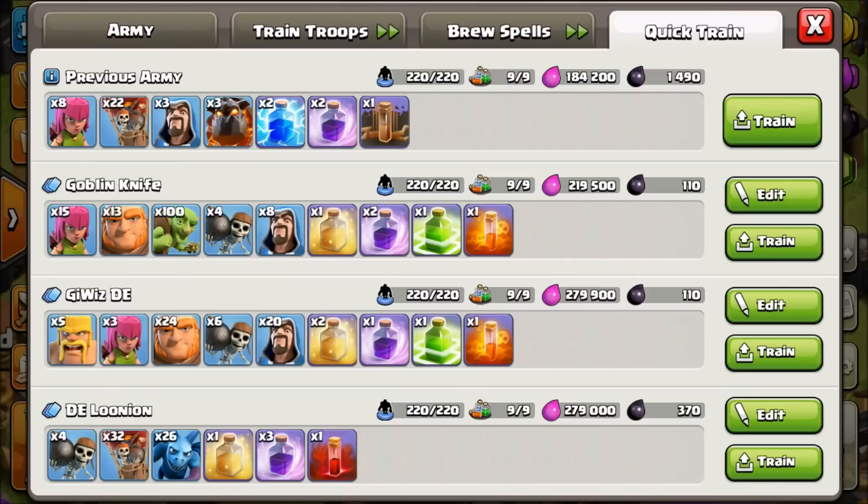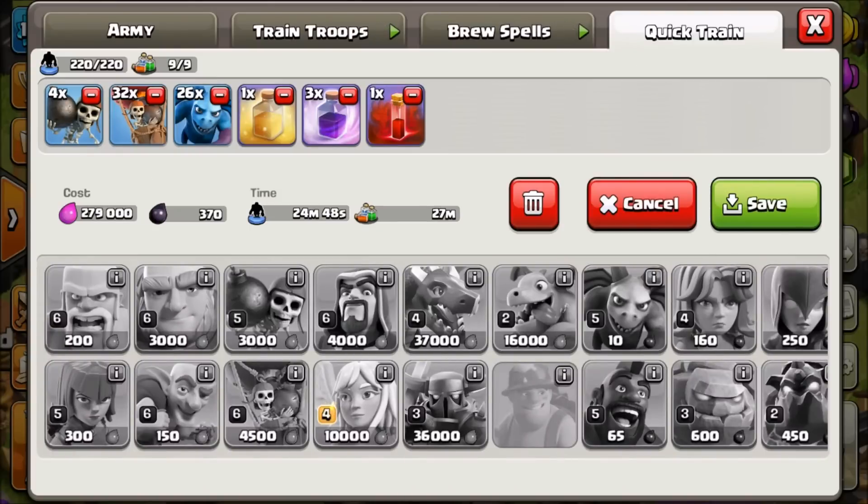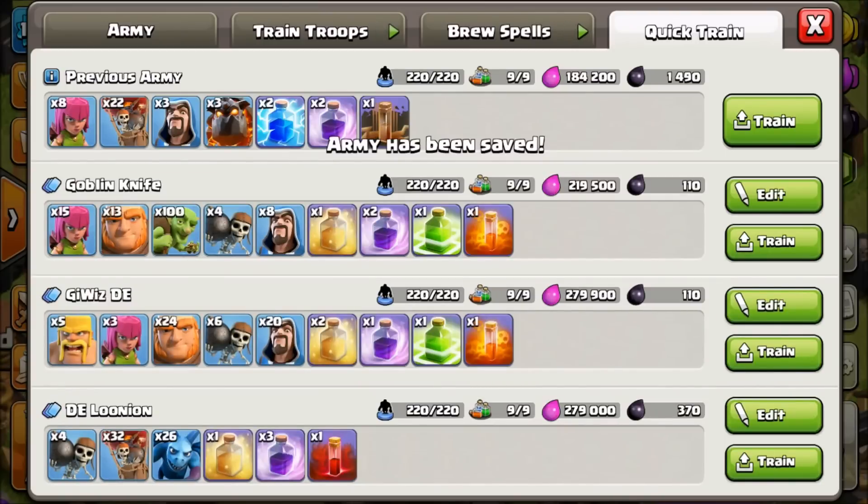First up at the bottom is Dark Elixir Loonion. Troops take about 24-25 minutes to train, spells take 27 minutes, and it's going to cost about 279,000 elixir and 370 dark elixir. I threw a skeleton spell in there instead of a haste, so in case we need to dive on the dark elixir storage in the center of a base, we can use it. We'll test it out and switch back to haste if it doesn't work.